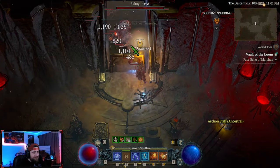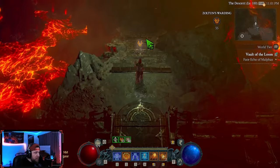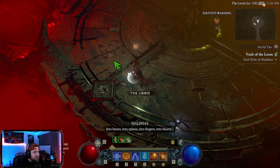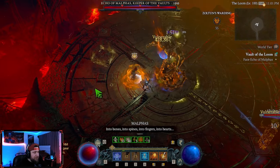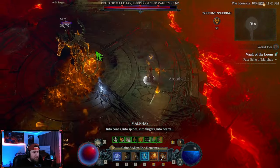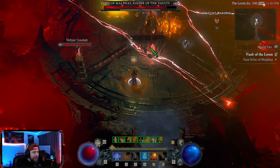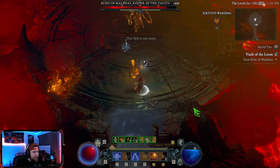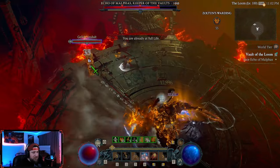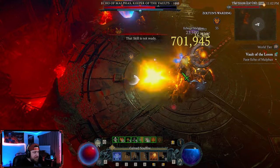Alright, here we go — this is the boss fight, Echo of Malthus. Must kill him. When his pillars pop up, make sure you destroy those every single time you can. What's great about my build against him is all the additional CC. Look at him — he's CC'd out of his mind right now.